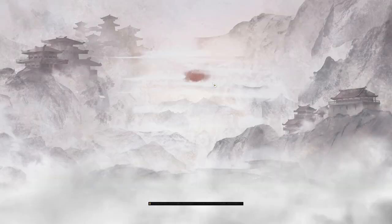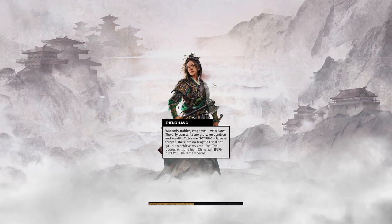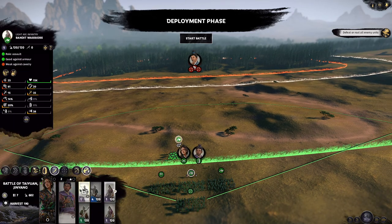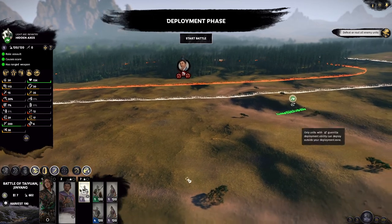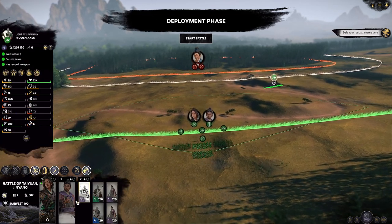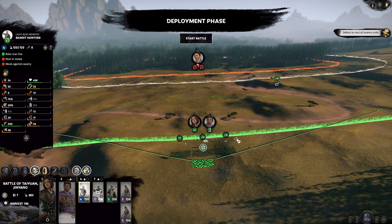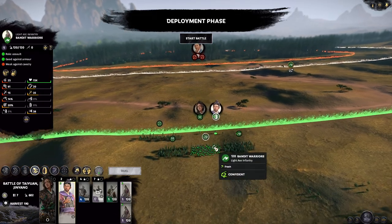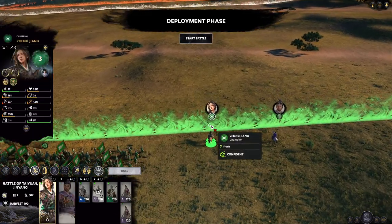If we do this right, we'll take minimal casualties. We are playing Romance, and I actually didn't show the difficulty when we started. I was so eager to jump in. I personally like this bandit queen outlaw-type playstyle. Our hidden axes are awesome because they have vanguard deployment and ranged weapons, which we will put to use here. We're going to put our generals over here to minimize the distance — let's zoom in.